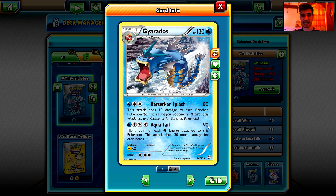Aqua Tail does 90 damage, plus flip a coin for each Water energy attached to this Pokemon — and you're going to have only water energy in this theme deck. This attack does 30 more damage for each heads. Statistically we have a great chance of flipping at least two heads, and two heads is 150 damage — way too much to knock out almost every single Pokemon in the theme deck category.